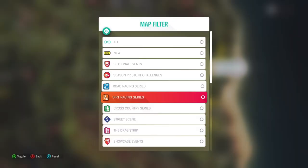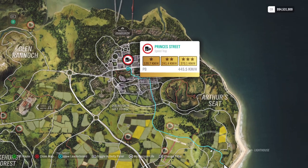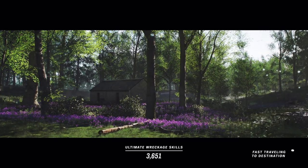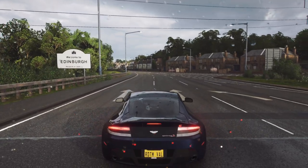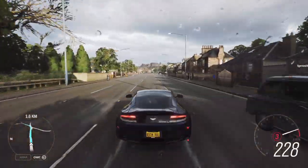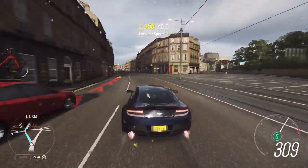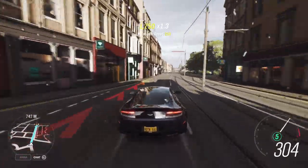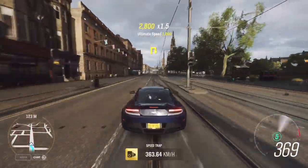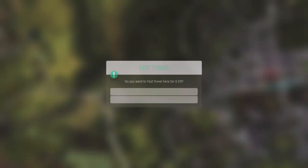Now let's look at the speed trap at Princess Street. You just start from here. I'm very unlucky that it's raining, so I hope I have a little grip. Of course I have traffic — I'm seven kilometers per hour short because I had to avoid it. I'll show it again.